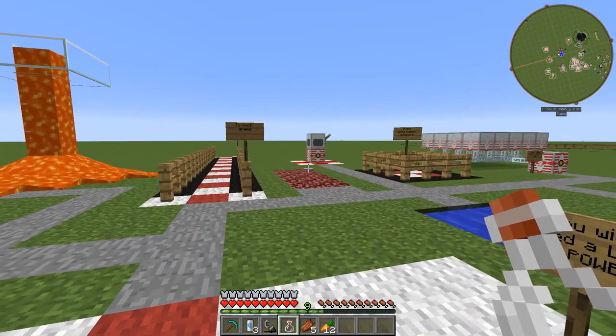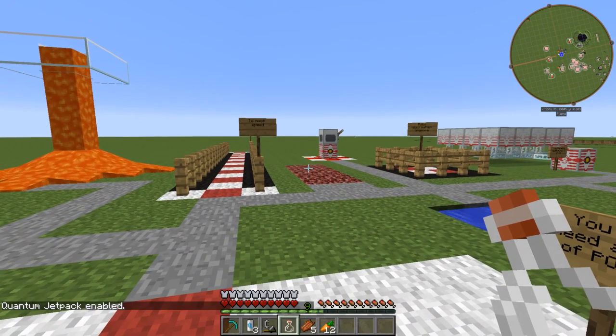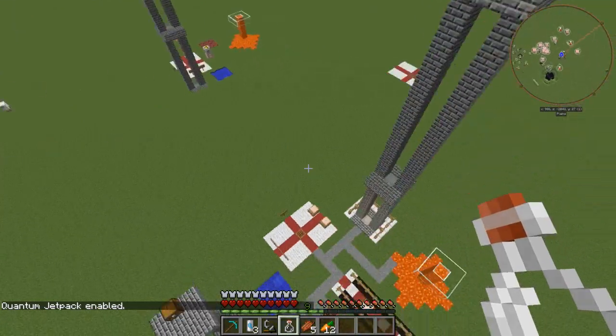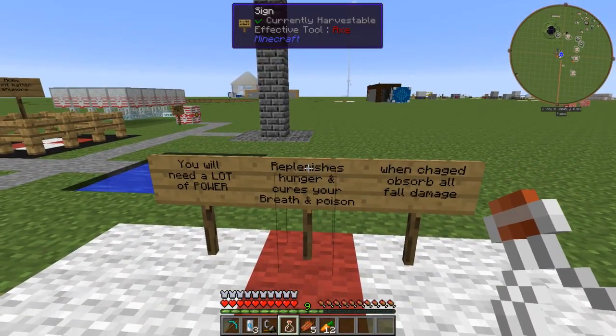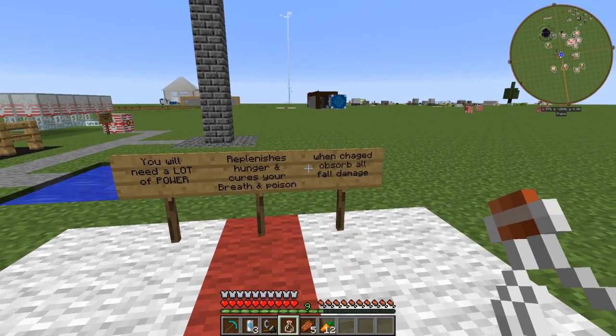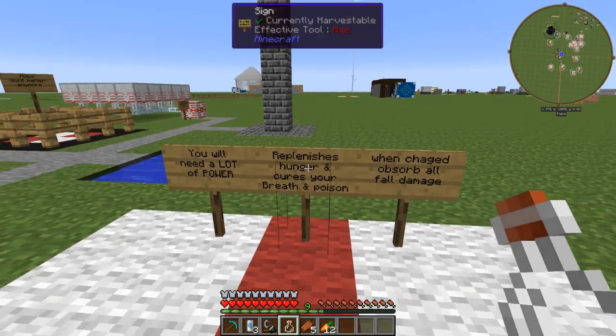And also, if you press CTRL+M you enable your jetpack, press Space Bar and forward, and we can fly. How cool is that? And when it's charged, your armour means you will sustain no damage.